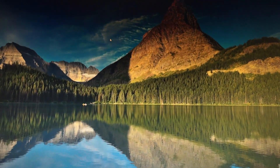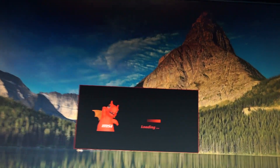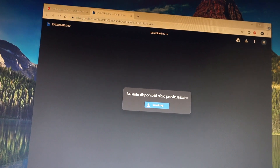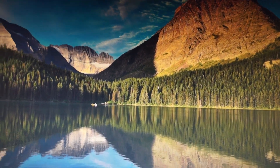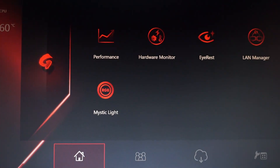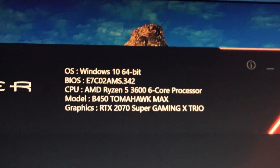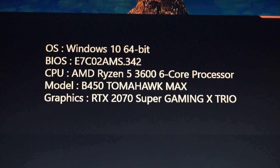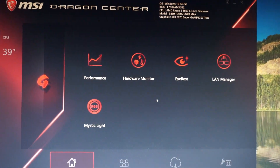Now we're back in Windows. Let's verify the BIOS version by opening Dragon Center. Up there we can see the latest BIOS version — it shows AMS.342. The update is confirmed and it's as easy as that.